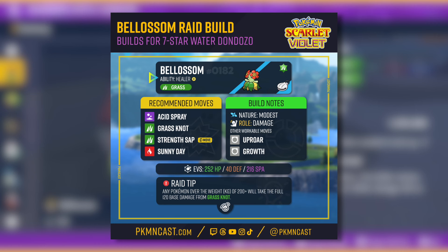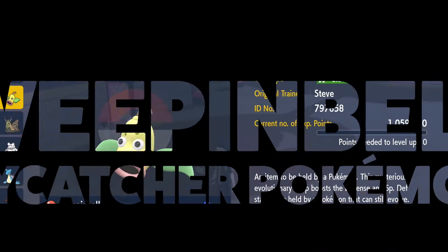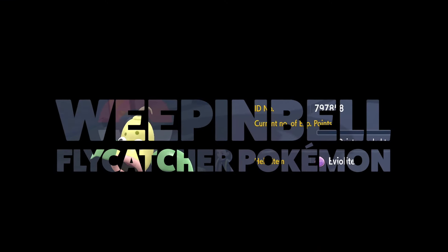For Blossom's EVs, you can do 252 HP, 40 Defense, and 216 Special Attack. Keep in mind that Grass Knot is based on Dondozo's weight and will always do the maximum damage of 120 base power.